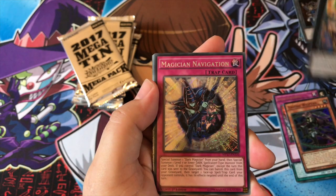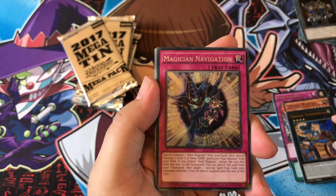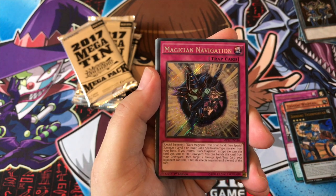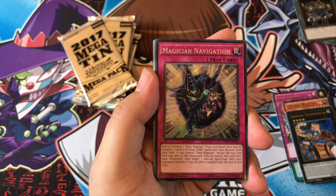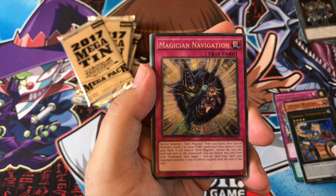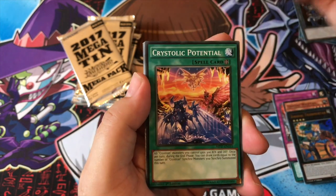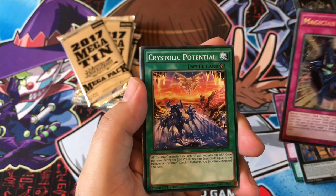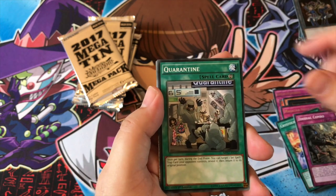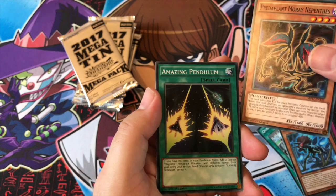Zoodiac Tigermortar — die! Oh, that's nice. Magician's Navigation: special summon one Dark Magician from your hand and special summon one level seven or lower Dark spellcaster-type monster from your deck if you control Dark Magician. Also, from the graveyard you can banish this card to target one face-up spell or trap card your opponent controls — it's negated until end of turn. Nice, quite nice.